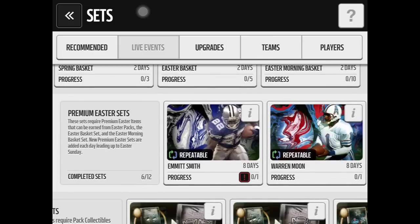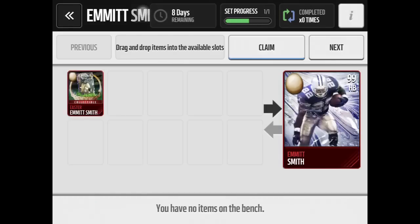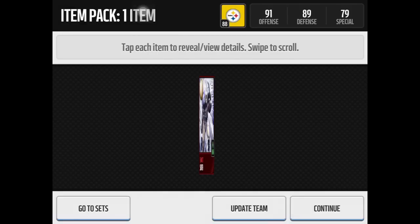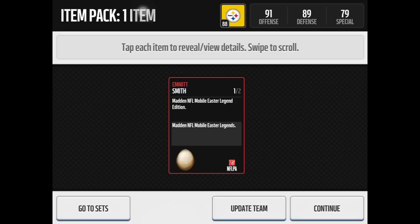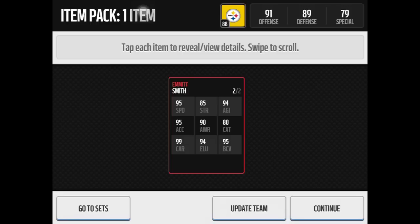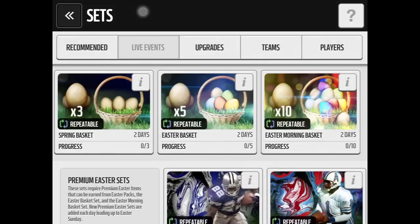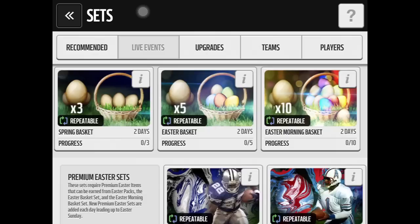Let's end with the big one — the Emmett Smith Easter Legend. Look at that card, it is sick — 99 overall halfback. All right, let's claim it. There we go, look at that guys, that is just beautiful. Let's check out his stats: NFL Mobile Easter Legend, 99 ball carrying — crazy! That right there is an amazing pull. Hopefully you enjoyed me doing all these Easter sets. Leave a like down below, subscribe if you're new, and I'll see you all in the next video — peace out!